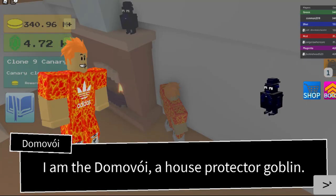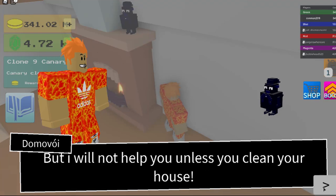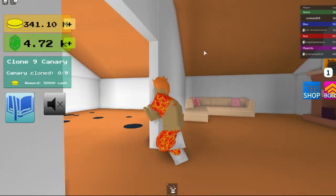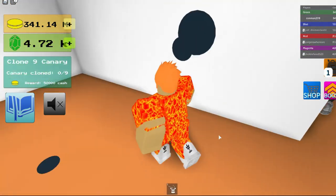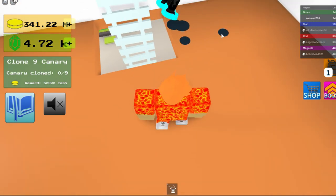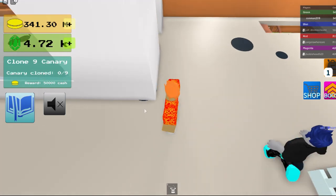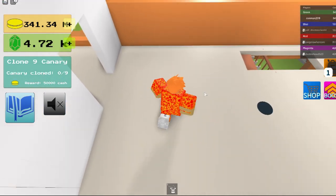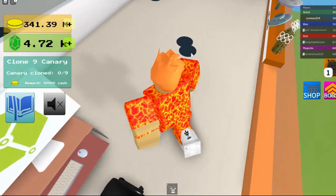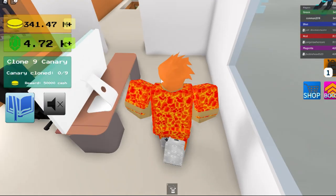That's how it looks. Then you gotta buy the fireplace and you gotta buy all the roof and stuff, and then you gotta clean all this stuff. Other people can help you — you let them into your tycoon.